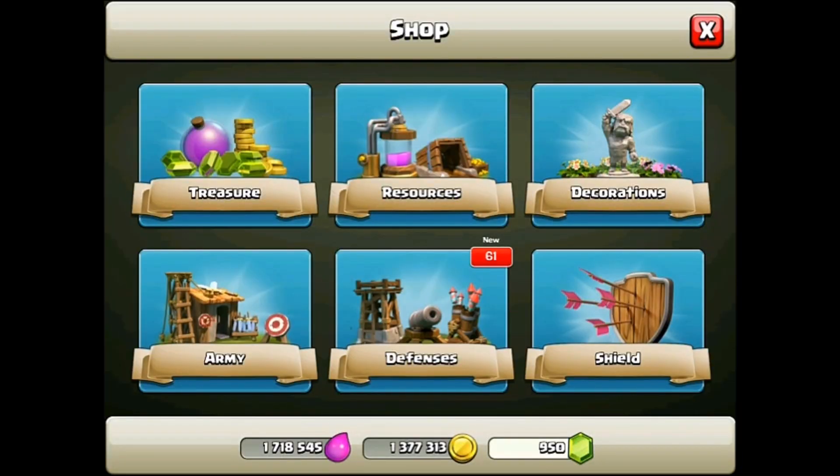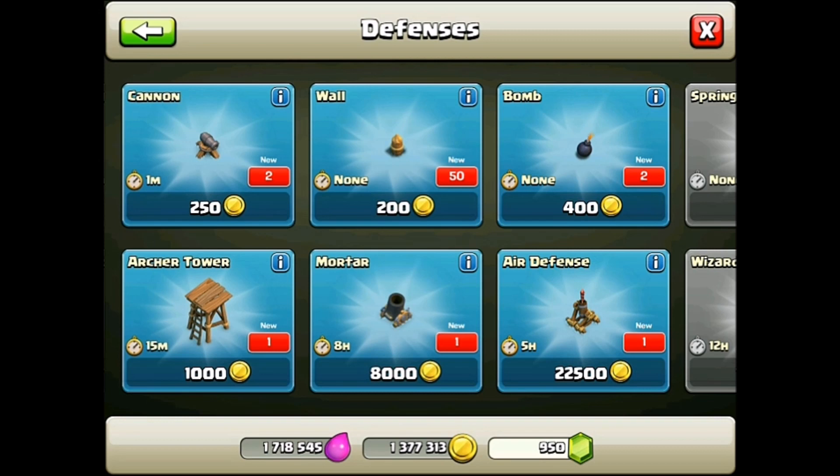Let's go into the defenses where there are 61 new items — and that's probably all because of walls. Oh my gosh, we have a new cannon. Two new cannons! That's awesome, I didn't know we were going to get two. That's going to be fun to build. Five gems in the trunk — woo-hoo! We also got a new mortar. We're going to have three mortars! Let's look at the 50 new walls. That's going to help shield the Archer Tower.